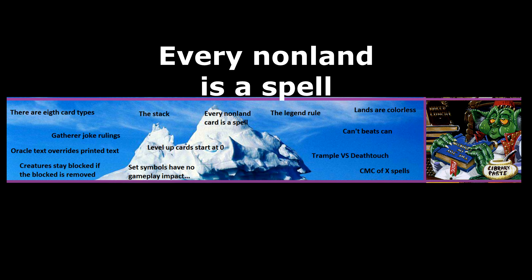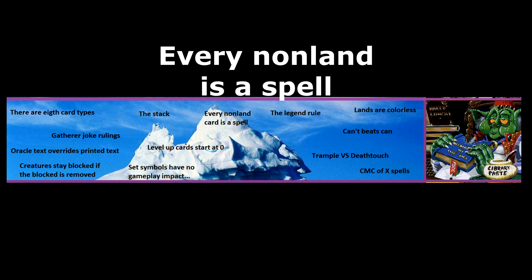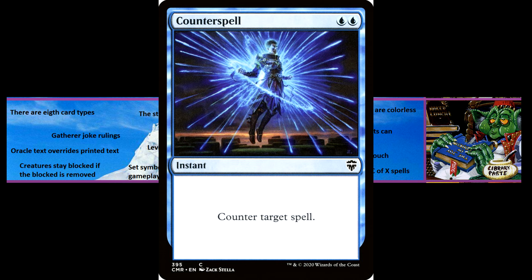Every non-land is a spell. In everyday English, spell is more or less a synonym for sorcery. It's not really intuitive for players to think of creatures as a spell, but in Magic they are. This means cards like Counterspell can stop creatures or artefacts, just as they can stop instants and sorceries.